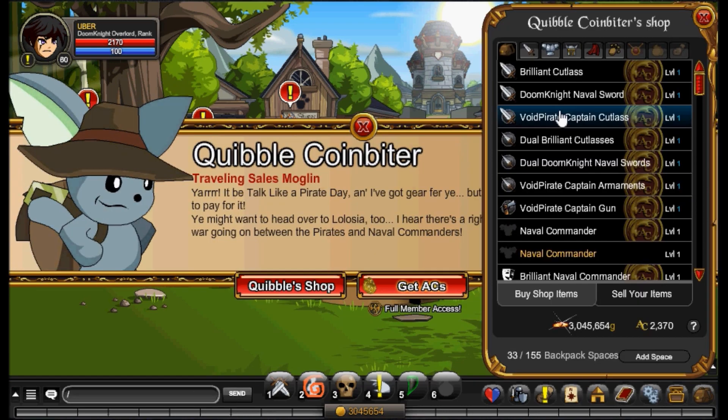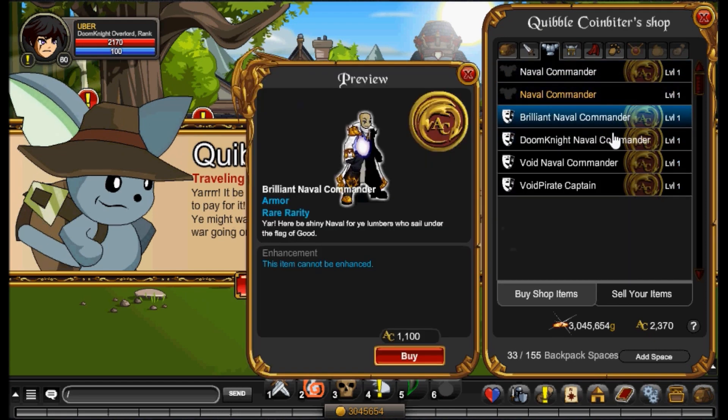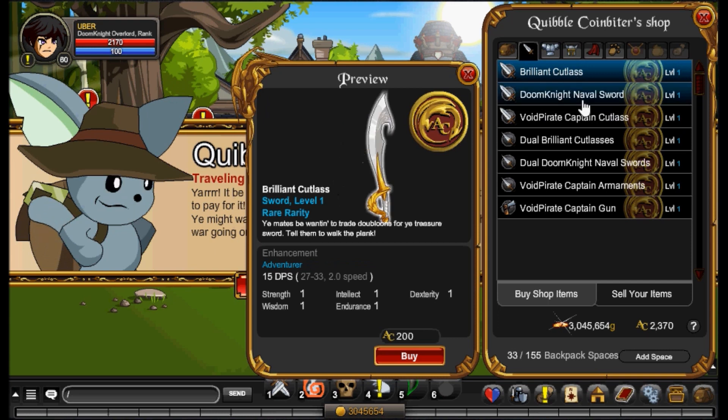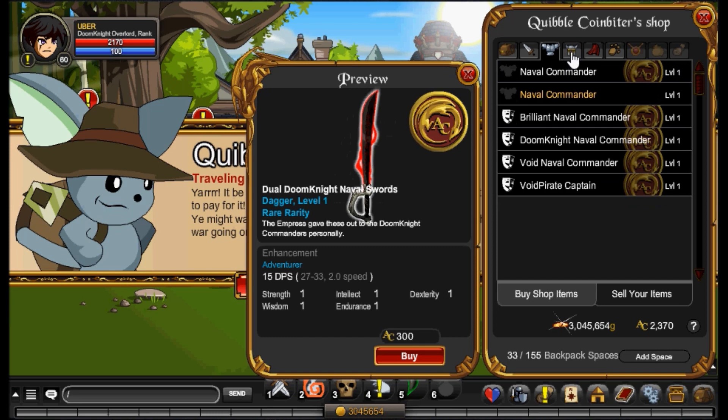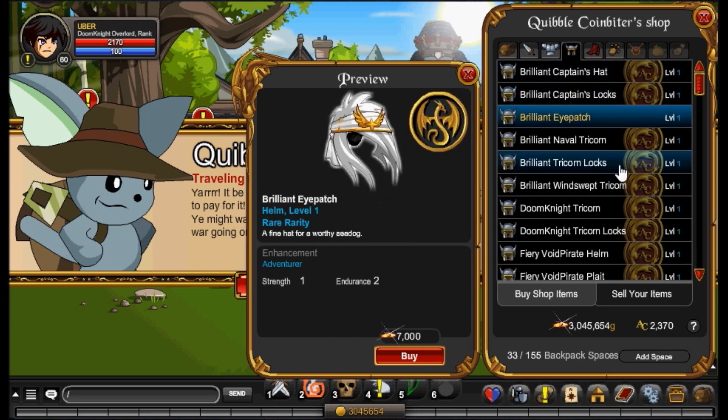I don't know what else I'm gonna get from the shop. I'll probably just get the Brilliant just for rares, but I feel like I should get that on my secondary account. These other items are usually not that great, to be honest.